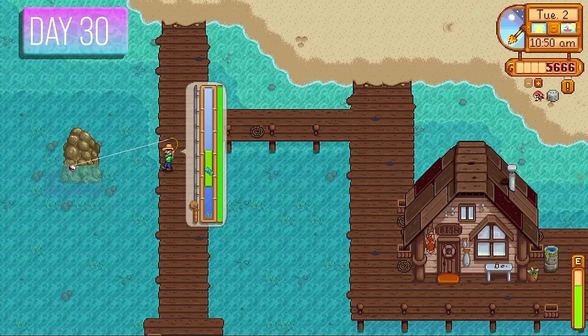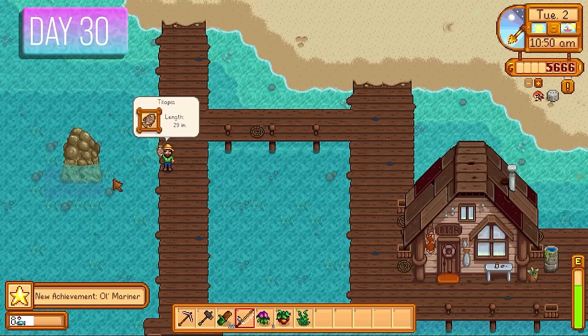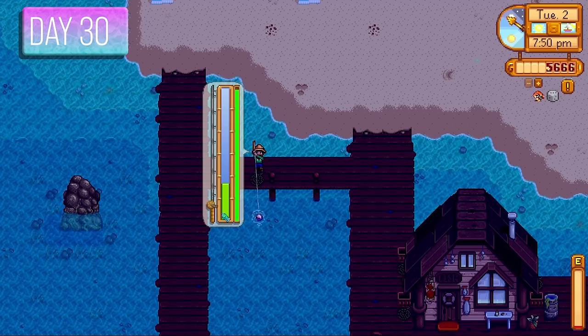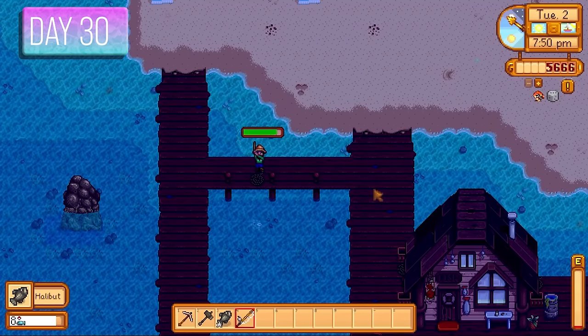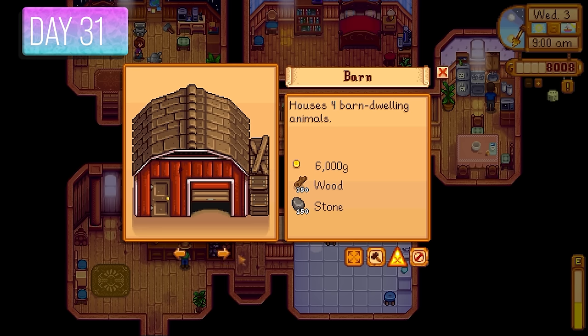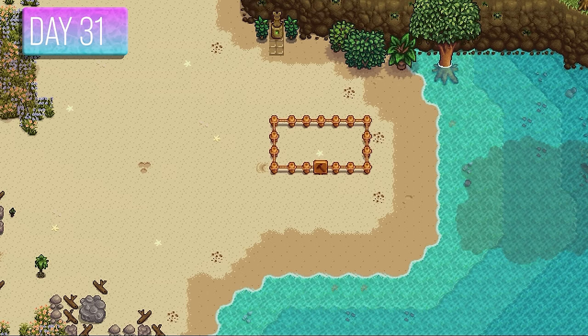Day 30 I was fishing for the octopus but failed miserably a few times. I spent the rest of the day fishing to increase my fishing skill for a bigger fishing bar, and also wanted money for an iridium fishing rod with a trap bobber — giving a much higher chance to catch those ferociously hard fish.